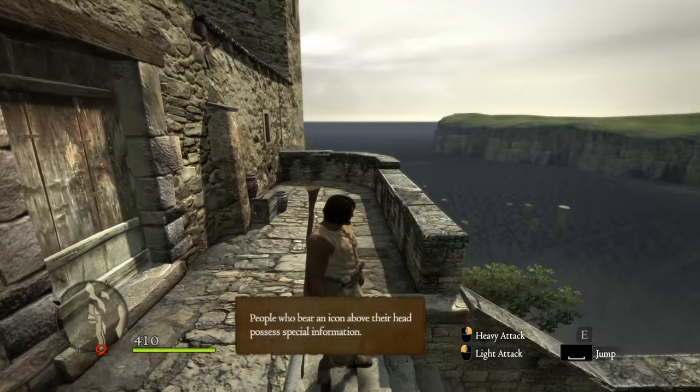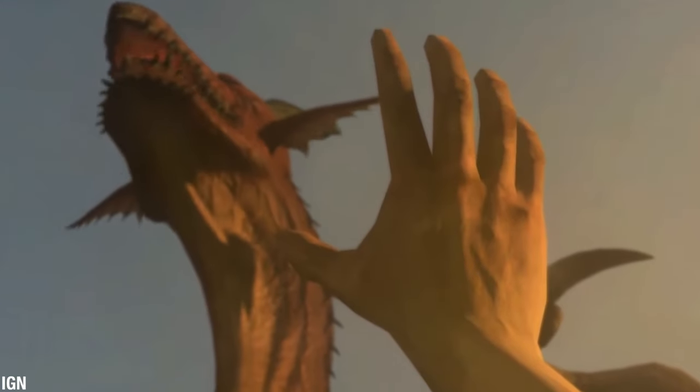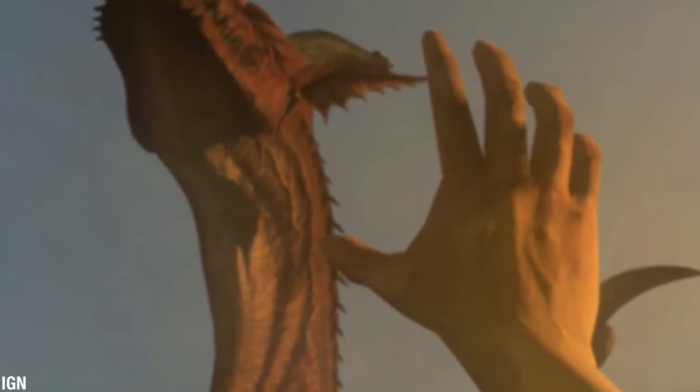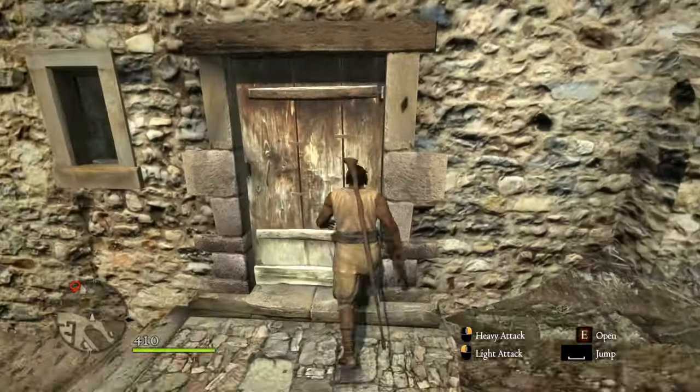Dragon's Dogma has a very simple premise. One day the big bad dragon shows up and steals our heart, and now we must head out to get it back. That's pretty much it. A fantasy setting doesn't get any simpler than that. But in a way, this opening serves as the perfect preview for the experience of playing the game.